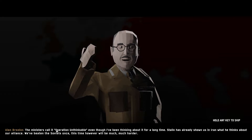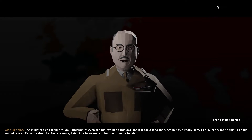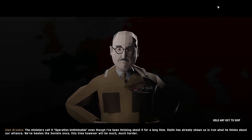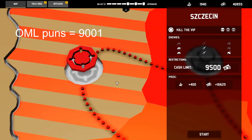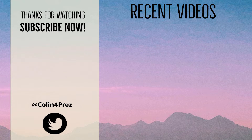Act 4. United Kingdom, September 1945. The ministers call it Operation Unthinkable. We're going to work again. Stalin has already shown us in Iran what he thinks about our alliance. We've beaten the Soviets once. This time, however, will be much, much harder. Alan has said many puns throughout this campaign — every single time he says a pun, it's just so punny. Unbelievably punny. We'll get into this next part and jump into Poland — Operation Unthinkable. We'll beat these Ruskies all the way back to Mother Russia. See you guys in the next one. Thank you guys so much for watching. Don't forget to hit the like button, subscribe, and check out the rest of my videos.